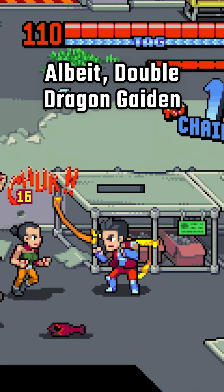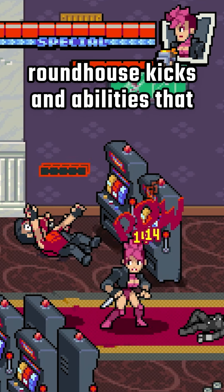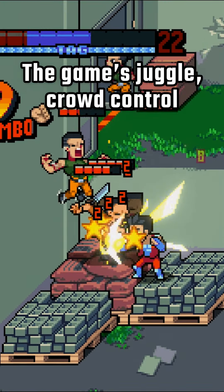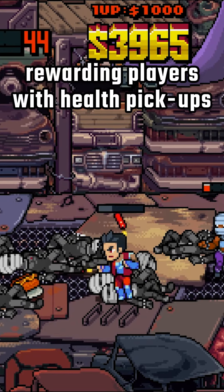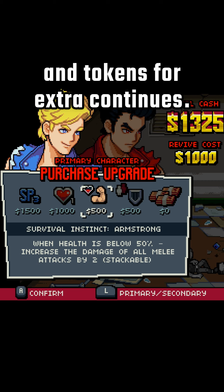Double Dragon Gaiden still delivers some chunky punches, roundhouse kicks and abilities that Chuck Norris can only dream of. The game's juggle, crowd control and special KOs are also awesome to witness, rewarding players with health pickups and cash that can be spent on upgrades and tokens for extra continues.